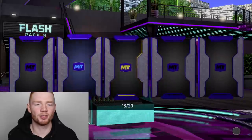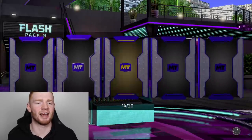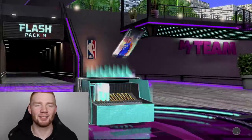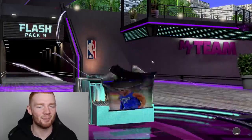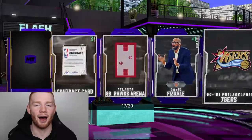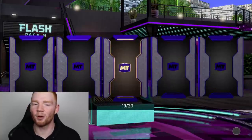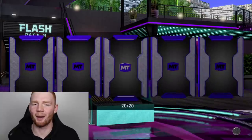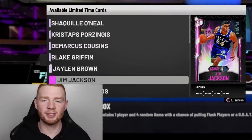We did the same thing last week. This has to be the week though. Seeing four Galaxy Opals so far and two in this box — pretty happy with that. The boxes have been pretty fire. We just need to see that Shaq. Davis Bertans, who a lot of you guys say looks like me. Steven Adams, who's from New Zealand. Pink Diamond in the next — still not very exciting. It was another Jim Jackson. We've actually pulled a lot of those Pink Diamonds. Can we get three Opals in a box? That would make it so fire.